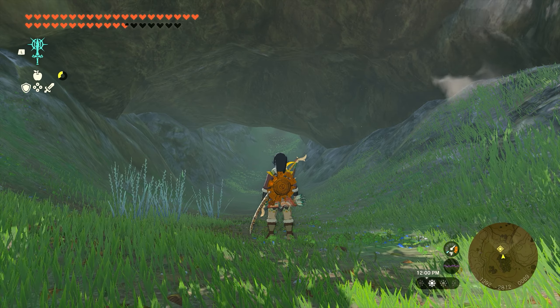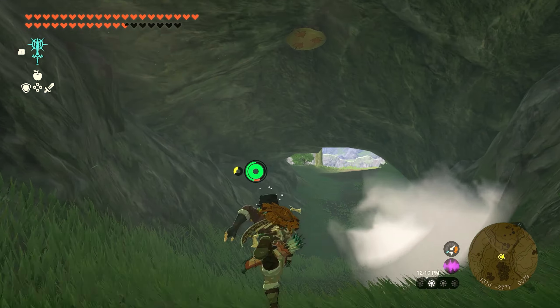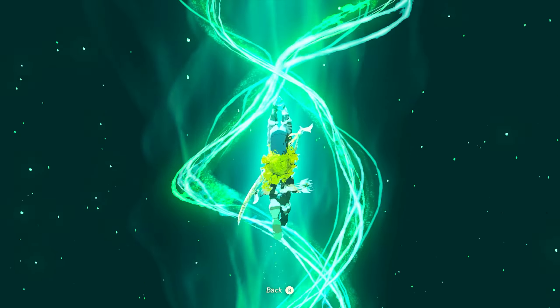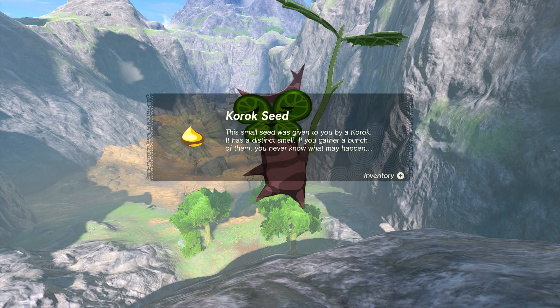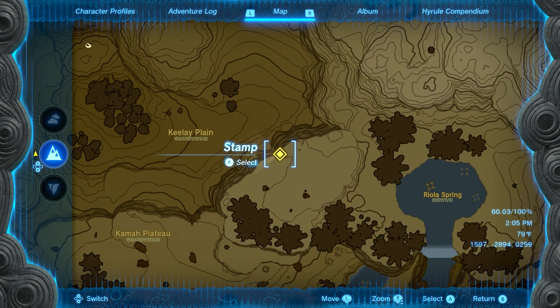Number 20 can be found down in the Kile Plain. There's a bunch of trees here and this location is actually a little tunnel that goes under the rocks. If you go down into that tunnel, around the middle is going to be a wooden stump on the ceiling. All you need to do is ascend through that piece of wood and when you get to the top of the mountain a Korok will appear and you'll get seed number 20.